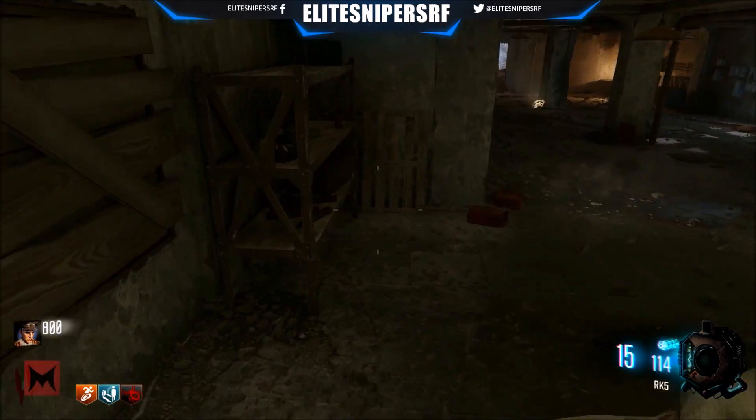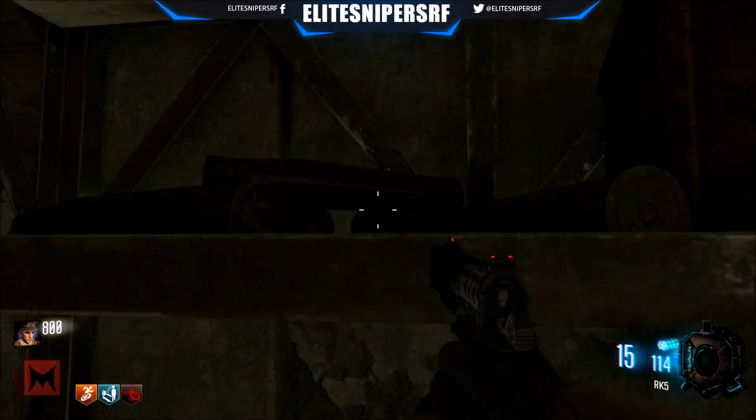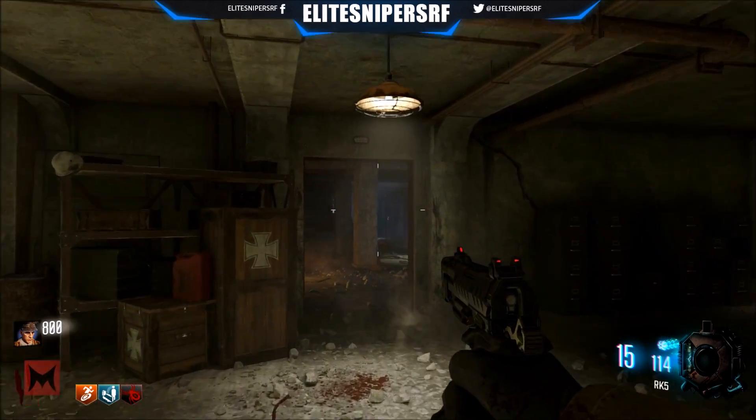The fourth button is down the stairs where the racking is — right underneath it. You'll hear a sound effect telling you you've completed the first step.